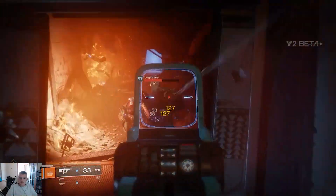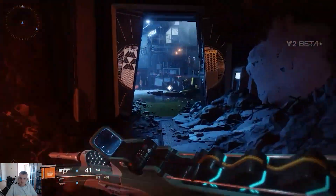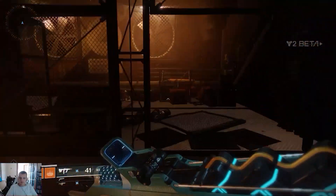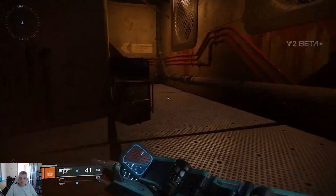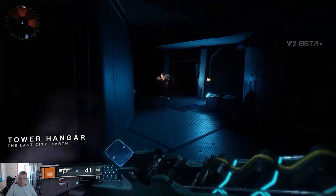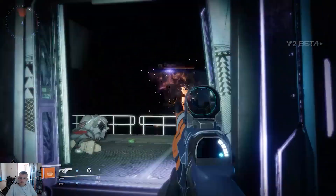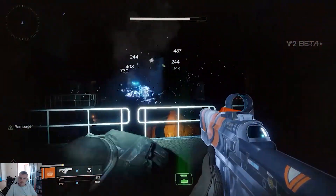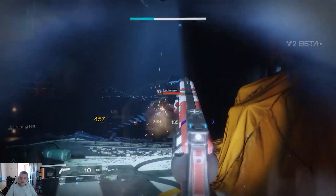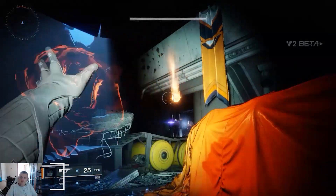The game feels so much better playing the PC beta than what we had on console. The movement feels a little bit better. The supers are absolutely incredible - you'll remember from the console beta that you maybe got one super in a strike if you were lucky, and in crucible you only definitely got one towards the end. The changes they have made to supers is absolutely fantastic. You get them so much quicker now in both PvE and PvP. I'm a massive fan of the changes and I think console players will enjoy them as well.